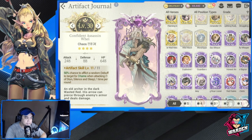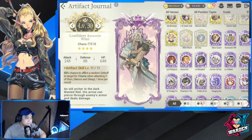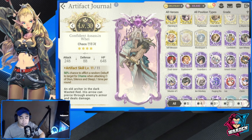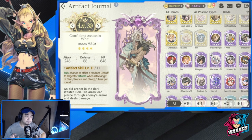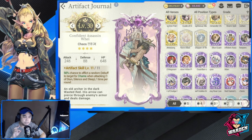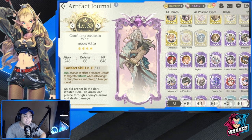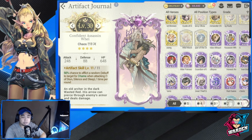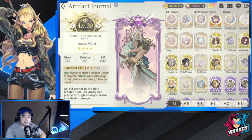Confident Assassin Way has a 50% chance to afflict a random debuff to the target for three turns — 50% is good and any debuff is useful. Those are all the recommended legendary artifacts. If you don't want to miss any of the artifacts I've recommended, I'll pin a full list in the comment section for easy reference. Now let's move on to fated.